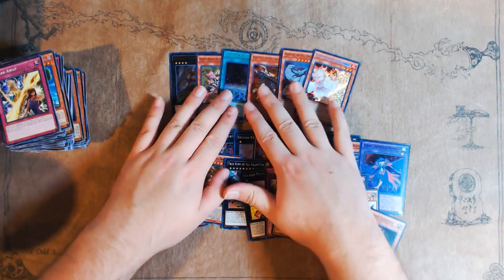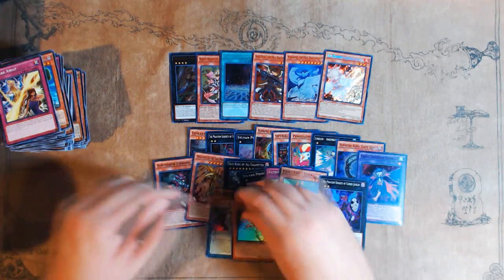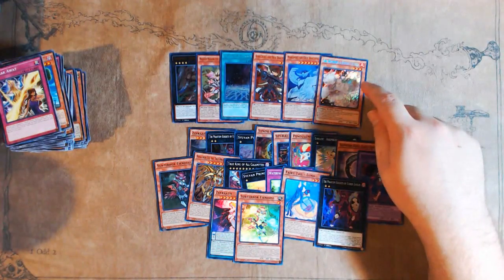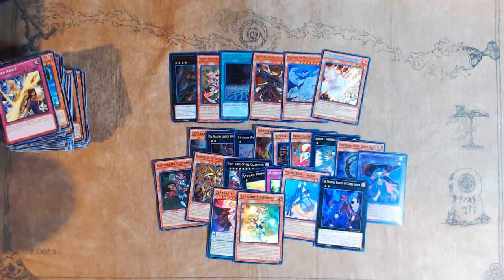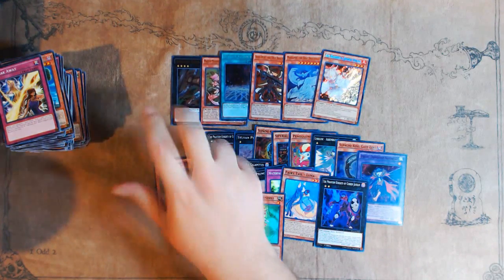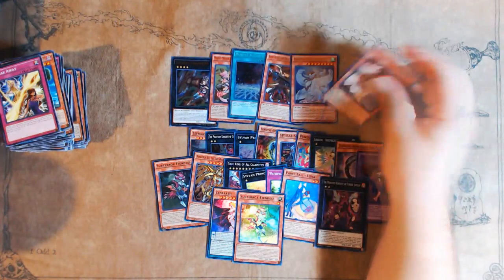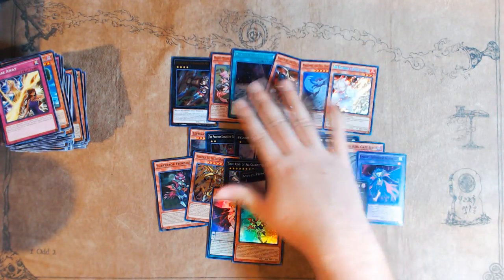This box was definitely a bit better than the previous one. We have an Ash Blossom — that's pretty good. We got a Dualist Alliance, which is pretty all right. We've got another Majesty Maiden, and our Zoodiac Laika ultra, which was needed if I play any Zoodiac deck in Pittsburgh. So I mean, I guess that's covered. Very cool.